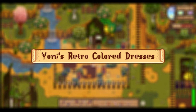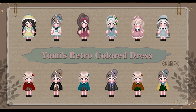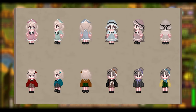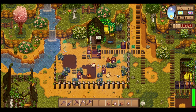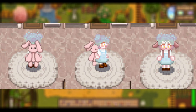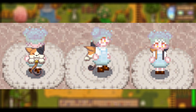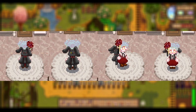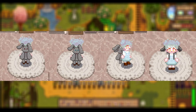Up next, we have Yomi's Retro-Colored Dress mod, which gives you a couple of different dresses in a nice retro-colored vibe. I know it says retro and not cottagecore, but these outfits really go with that cottagecore vibe. Continuing on, we have the Animal Backpacks mod — this gives you the option of a couple of different really cute bunnies, an elephant, and even a cat that you can have as a backpack for your character. I love the different colors and kinds of animals you can get.